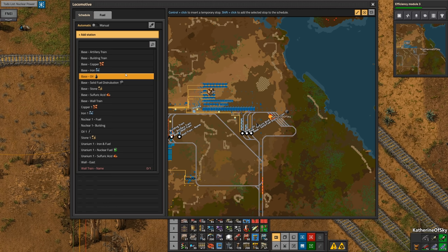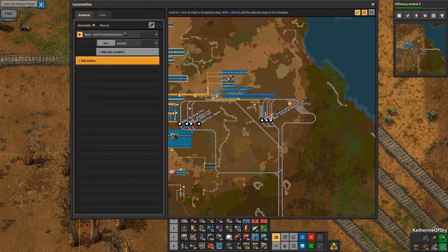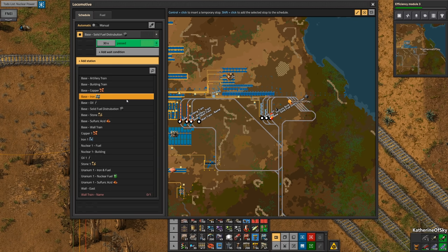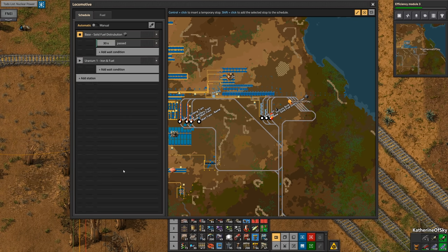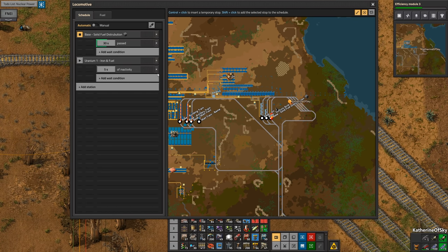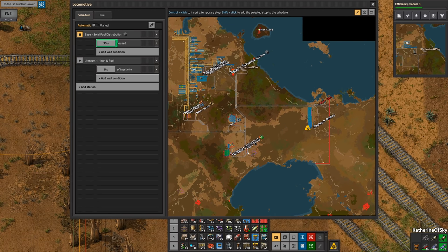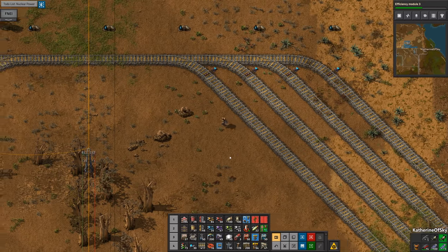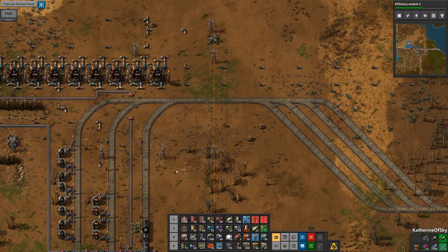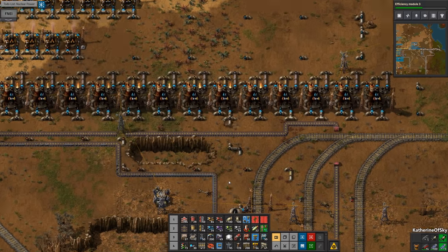We're going to start off at the base and then add a wait condition of time passed of 30 seconds. Our first station is going to be 'Uranium One Iron and Fuel.' And then we're going to do just inactivity — five seconds of inactivity. This is what we're going to do: any station that requires fuel, we're going to use this train. That's my plan for this anyway, but we don't have any iron yet because we haven't fixed that, but it's going to be good.